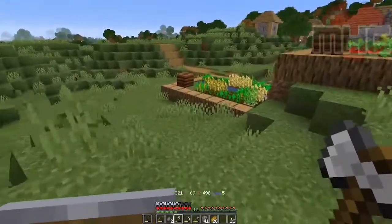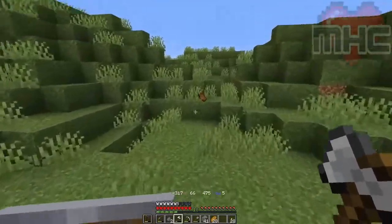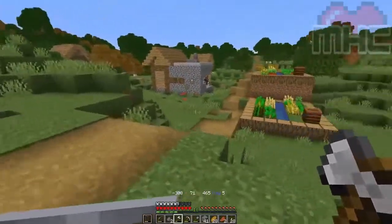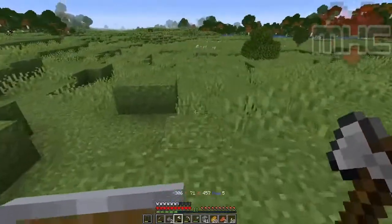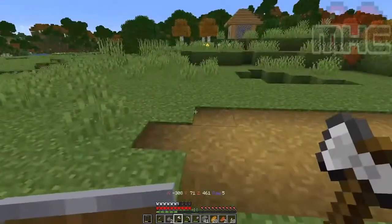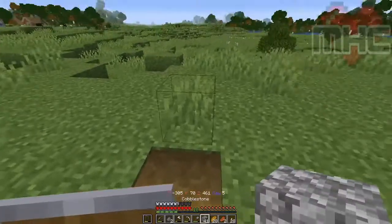There are some rotten flesh, but I shouldn't be hunting for rotten flesh — I have other things to do. There must be a cave just about here. We are going to start — this is the end of the road — so we are going to start building it here.